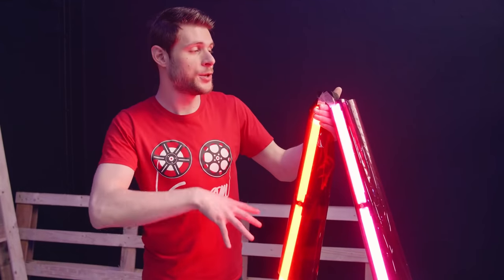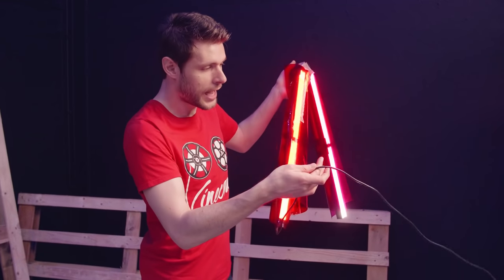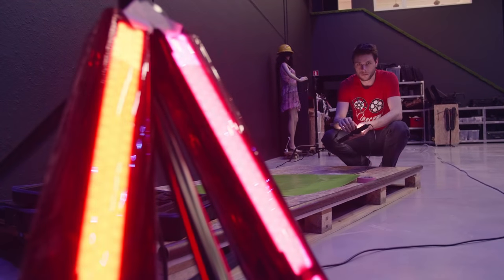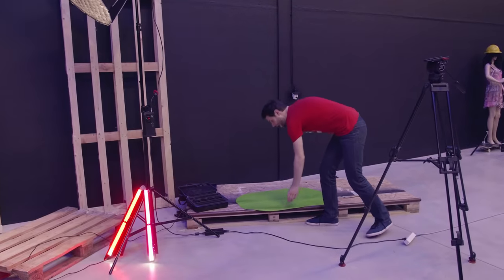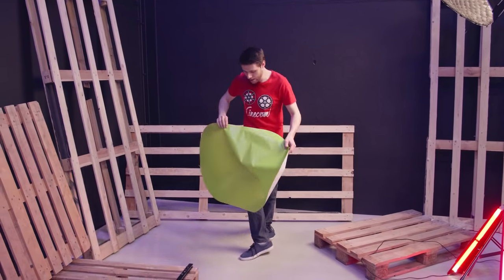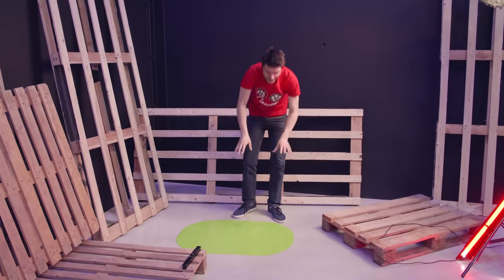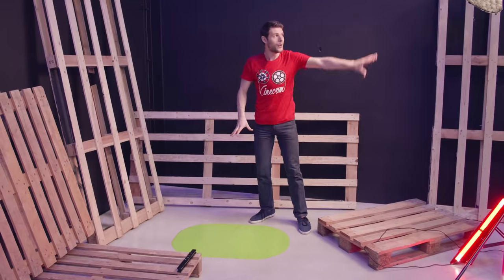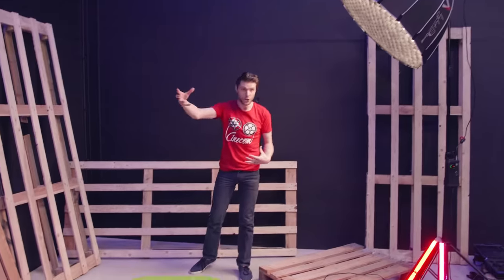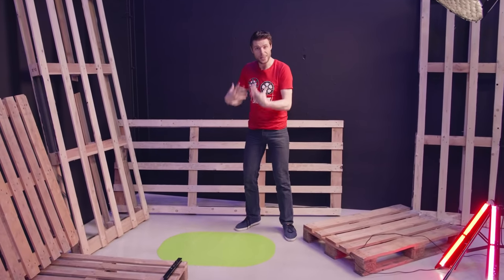The great thing about these lights is that you can shape them any way you want, so we can wrap them underneath the pallets. They also have extension cables, and over there I've got a controller with a dimmer knob, so I can control the lights and have them flicker a little bit on Yannick's face. Once Yannick finds out about the portal, we're going to cut to a different angle, and in that shot we want to have the green paper laying on the floor. It's very important that you light this green paper with a daylight-balanced light, because mixing different colors like blue or tungsten lighting will make it really hard to key out in post-production.